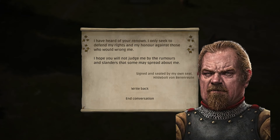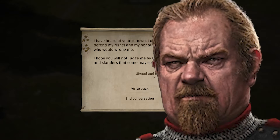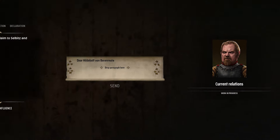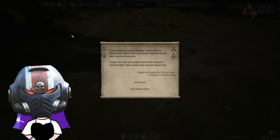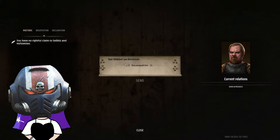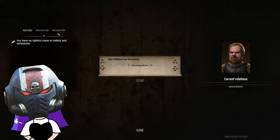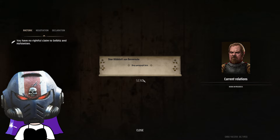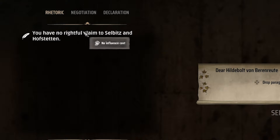I have heard of your renown. I only seek to defend my rights and my honor against those who would wrong me. I hope you will not judge me by the rumors and slanders that some may spread about me. Signed and sealed by my own seal — Hildebott von Berenrout. He sounds really weird. Lexi, please don't tell me we're gonna be good with him. As a leader guided by the principles of honor and diplomacy, I recommend responding with a message of assurance and goodwill, politely acknowledging the concerns raised and expressing your commitment to fairness. You say that, but I don't have many good negotiation options, so I'm just gonna leave it.